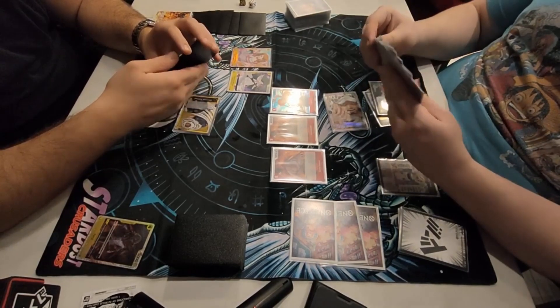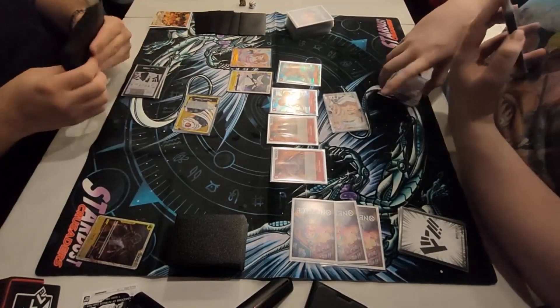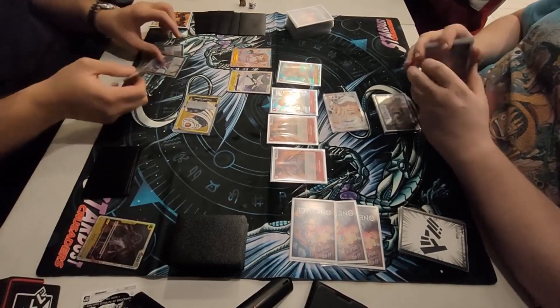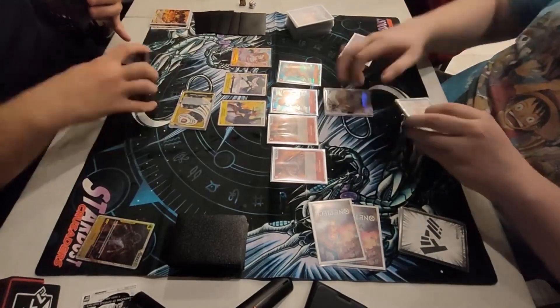We go ahead and add a Jet Pistol. This is actually a new tech that I'm playing in Trafalgar Law. Obviously it was played in OP01, but it was kind of cut in OP03 because it didn't really do enough. But I chose to put it back in and I think it's doing wonders right now. It's just a very good card — great removal for blockers and big characters with Otama. I think it's really, really strong.